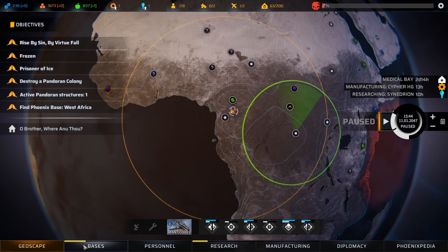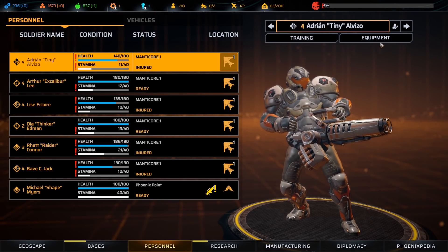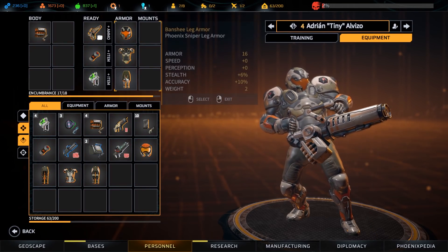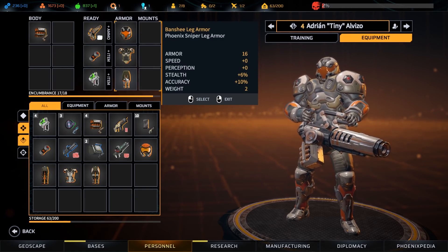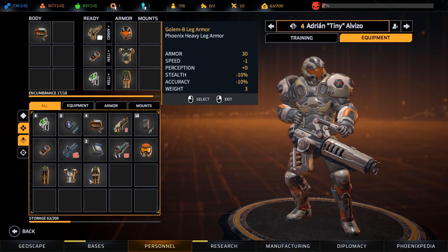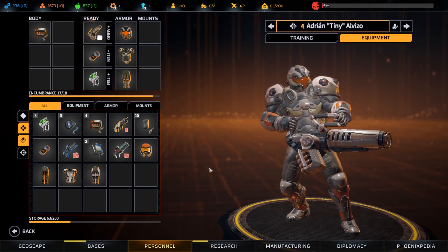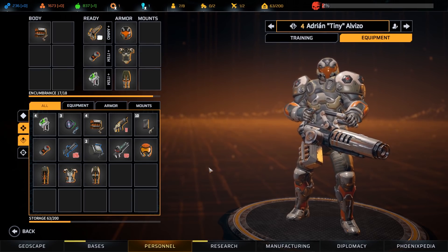I did get these sniper legs made, so now on my personnel you're wearing the much skinnier sniper legs. However, this gives you a plus 10% accuracy rather than a minus 10% accuracy. Mind you, that goes from 30 armor to 16 armor, so careful with the legs - we'll see how that works out.